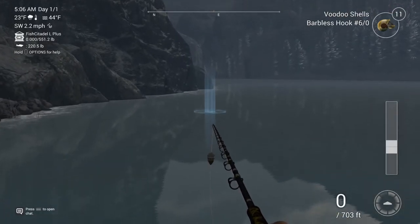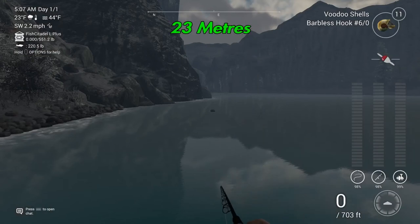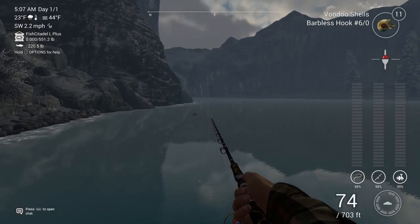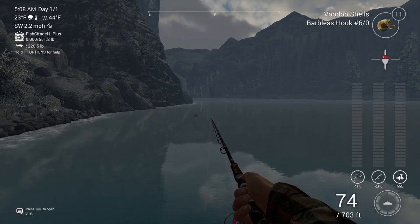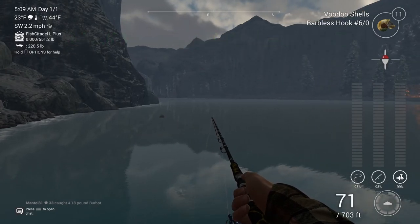Throw out about 75 feet in this direction with your line leader as deep as you can get it, and you'll pretty much get him right away — he's not too hard to get. Make sure your line lead is as deep as it'll go, 98 inches. I highly recommend a Brutus 10-10 pole with some sturdy braided line. He's actually a pretty decent fight. A 6-0 hook worked best for me, but hopefully this will help you catch yours.